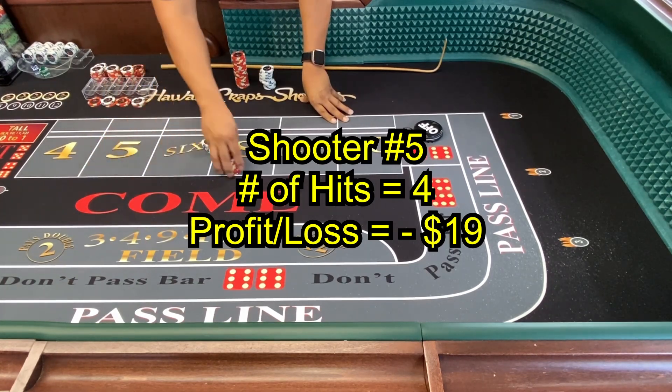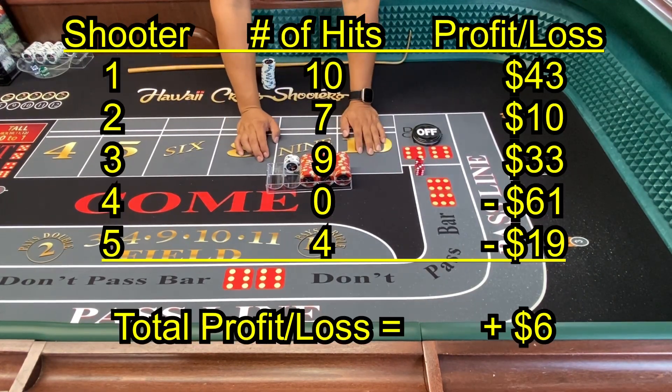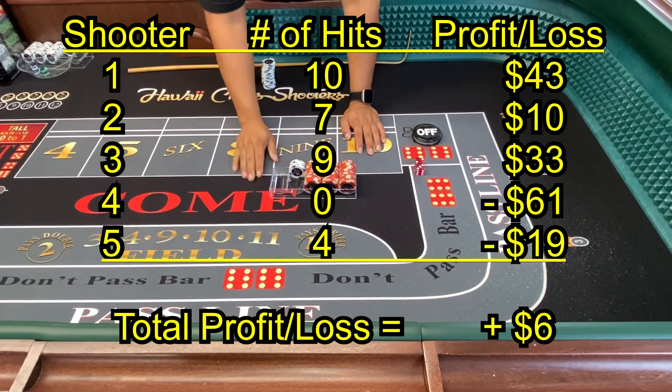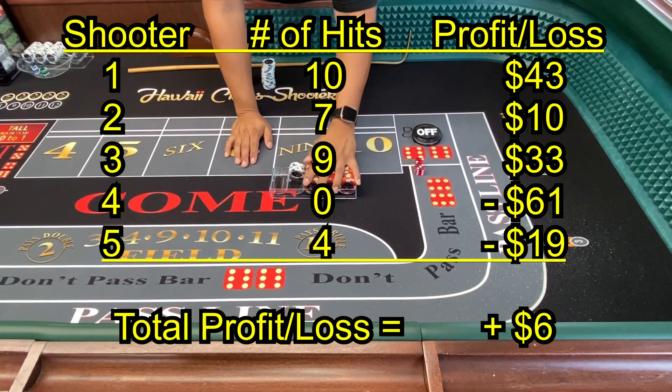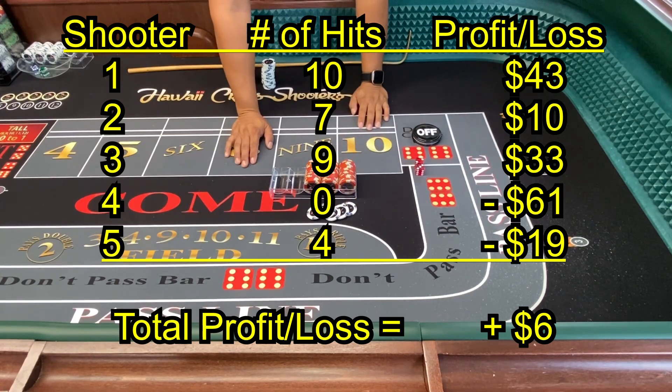After half the table — five players — we got our initial $300 back and a profit of $6. So that's how the Iron Cross works.